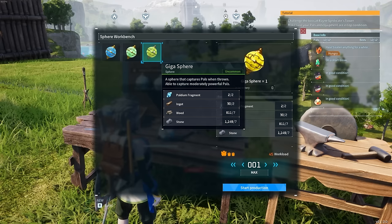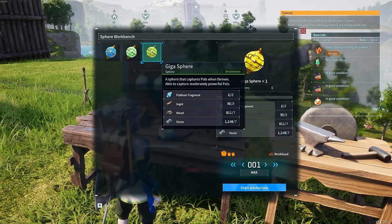We now have the ability of creating better palspheres. These are the gigaspheres and they're going to increase our chances of catching enemies — or should I say making new pals — by quite a lot. Before we get started on today's adventure, I'm going to farm out a bunch of these. Very simply,